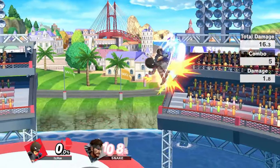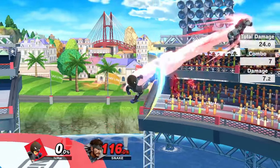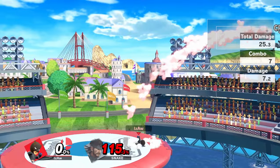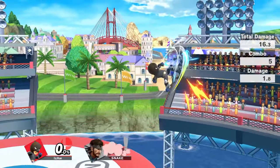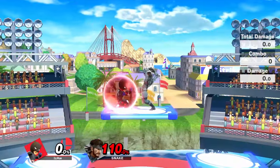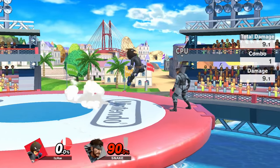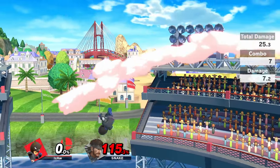Landing an up air into the kick will always work, as well as the late hit of neutral air can set up for it as well at mid to high percents. You can change the launch angle of the last hit by adjusting your control stick direction on the very last hit, so you could hold back, not hold any direction, or hold forward for the best launch angle. The only reason to hold backwards is when this is done out of shield on a platform, so this means that you can also pull back on the helicopter kick to try surviving and still hold forward on the last kick for the better angle.